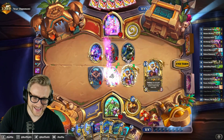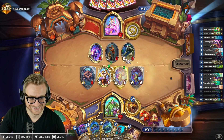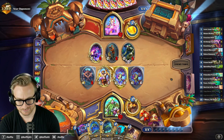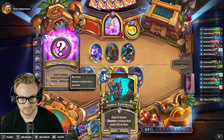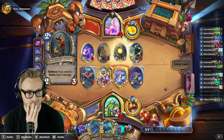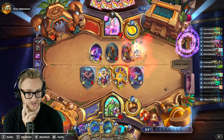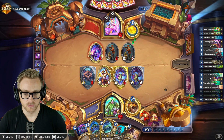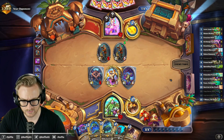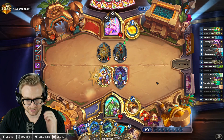Oh god, that's so bad! Rip. Don't you have space to put that four-mana card that destroys secrets? Rabbit would have been significantly better than Faiorus there. There is no deck that I can think of that has ever wanted to run Eater of Secrets, other than maybe Tech Shaman, but that's not a real deck.